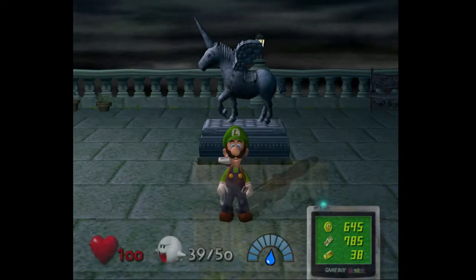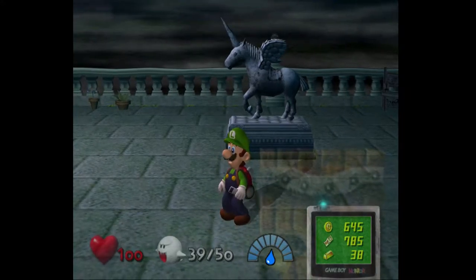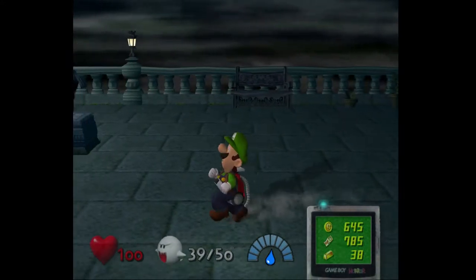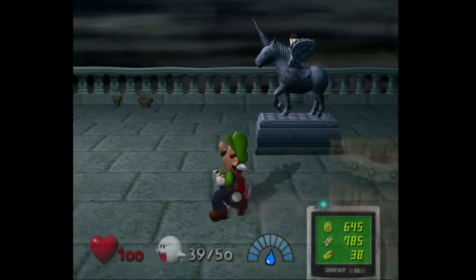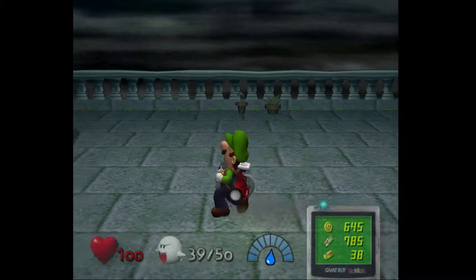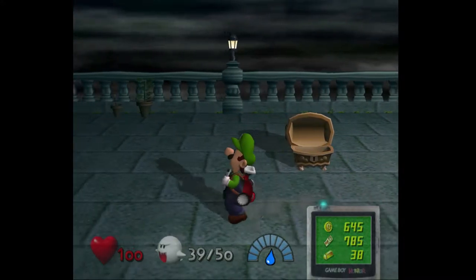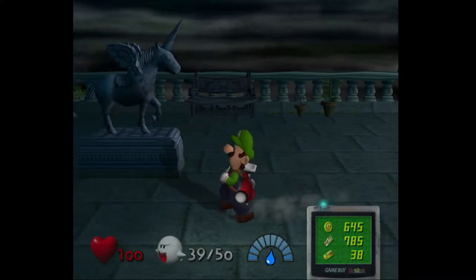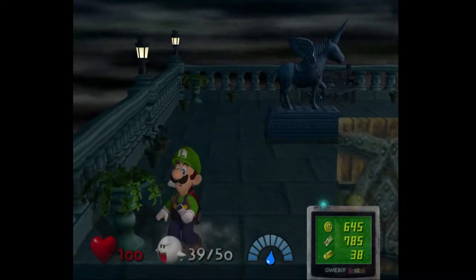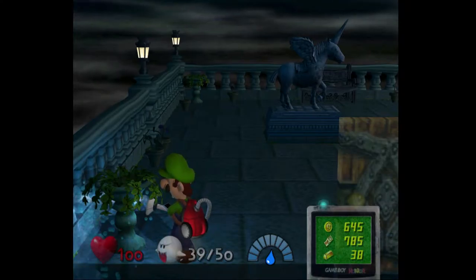Hello everybody, this is Drew Naylor and welcome back to another episode of Luigi's Mansion. I decided to meet you all here on the balcony because there's a plant that I didn't water in the last episode. This one right here — I ran out of water before I could water it, so I'm gonna do that now.